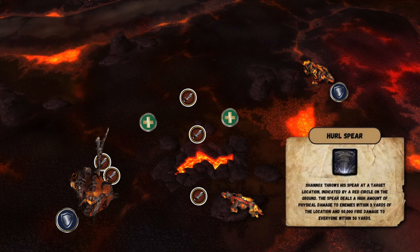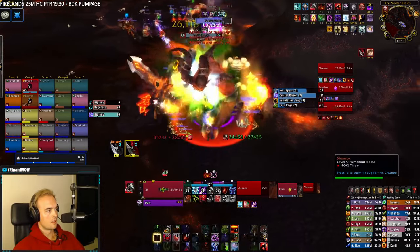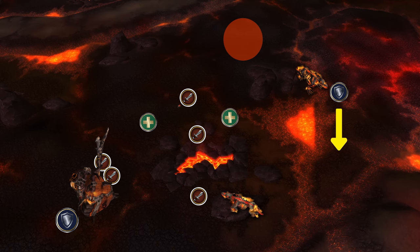Every 40 seconds or so, the boss will cast Hurled Spear, throwing his weapon at a location close to Riplimb. Riplimb is a good boy, so he'll fetch the spear and bring it back to Shannox. Assuming you don't deal with this mechanic appropriately, the stacks from the frontal cleave will not have time to fall off. As such, it's important that once the off tank sees the animation on the ground, he moves Riplimb far away from the animation while making sure he doesn't enrage the boss.